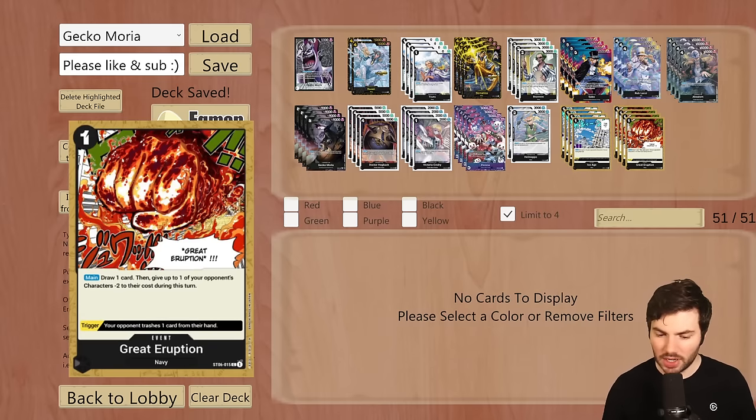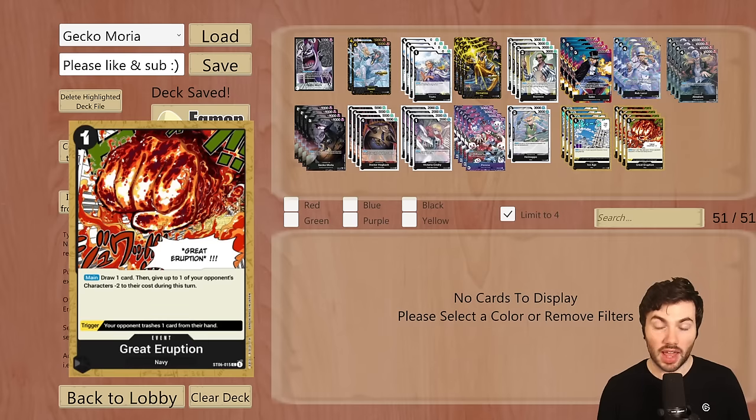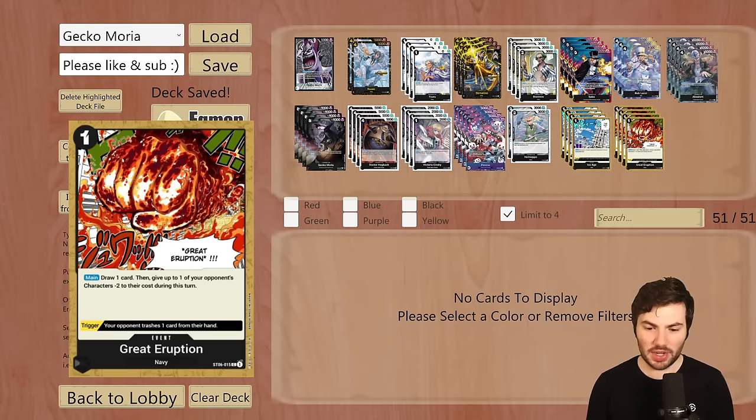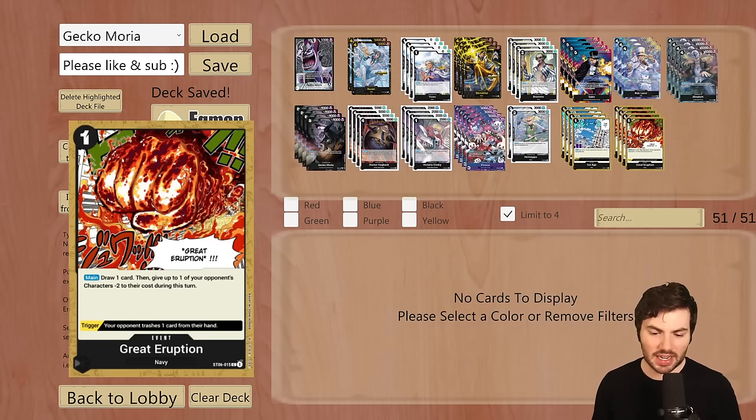Great Eruption — it's banned for a reason. Being able to draw a card, replace itself, and minus two to an opponent's character is very nice. Also, if you have Peronas you've been playing and the Great Eruption triggers out of your life, it's extremely annoying for your opponent to have to discard from the Perona and then discard from the Great Eruption. Most of the time though, you'd just hold on to these for the minus two.